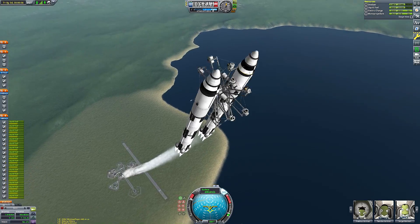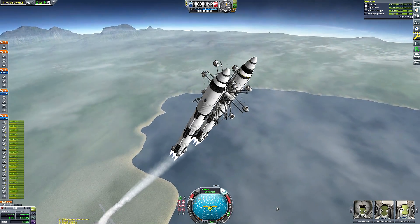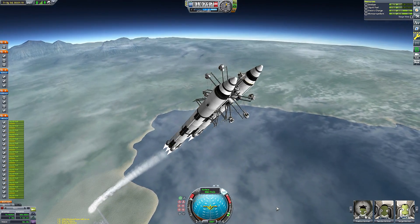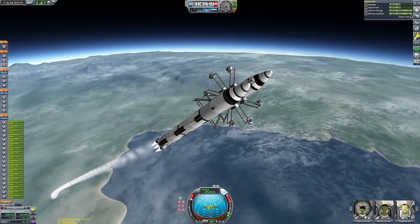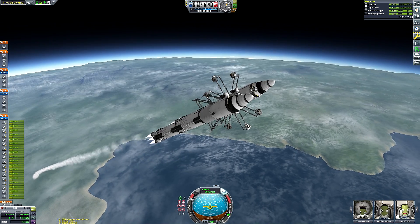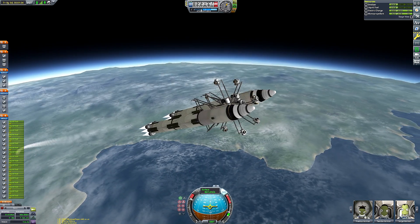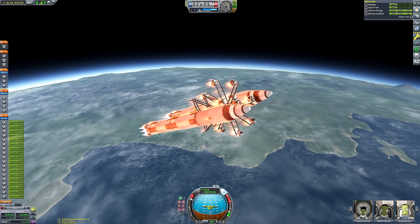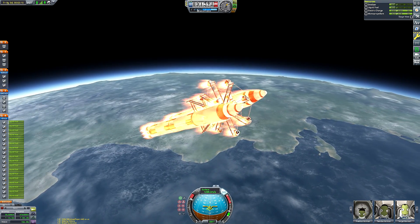It is a beautiful day for a launch. Our 18 brave — possibly foolhardy — kerbals are very excited for their trip to the Mun to enjoy the ferris wheel. I didn't tell them it was a one-way trip, so that's going to be a somewhat depressing realization. There's no way to disembark the carriages either — there are no doors — so I hope they enjoy themselves. I did pack food and they've all got a book to share the cabin. We are now getting towards the end of the first stage.